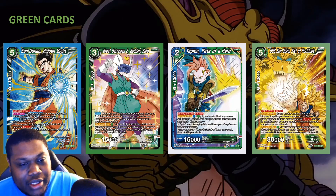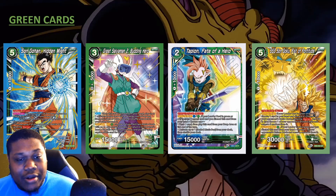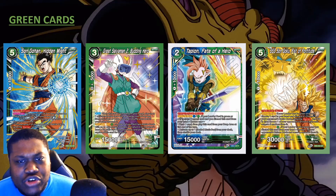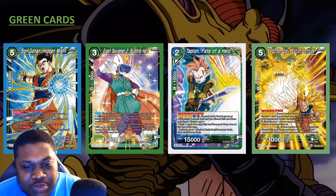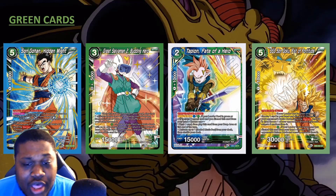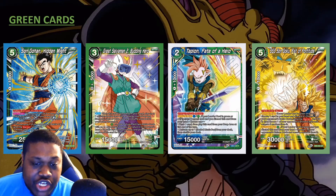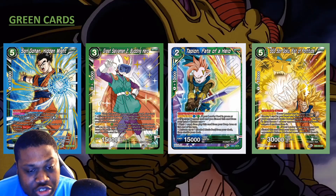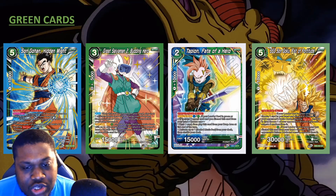It would be dope if it had Crit but it'd be super OP. Throughout this draft box set we have different colors for skillless, and here's our first skillless Super Rare card — the Great Saiyaman 2, Buddying Hero, basically a Vado. Auto when this card is played from your hand: play up to one skillless battle card with energy cost two or less from your deck or drop area, then shuffle your deck. Active Main: tap one green energy, choose one of your skillless battle cards with an energy cost of two or less, return it to your hand and play this card from your hand.